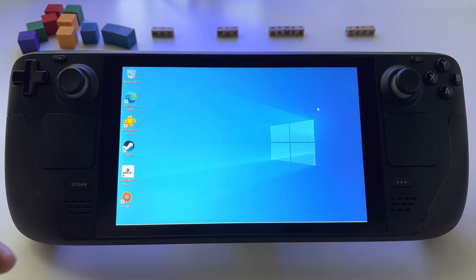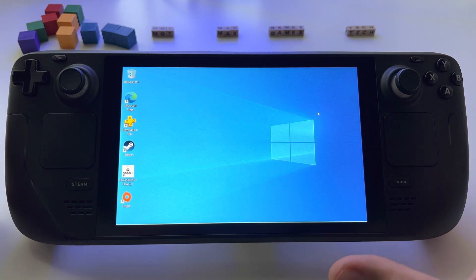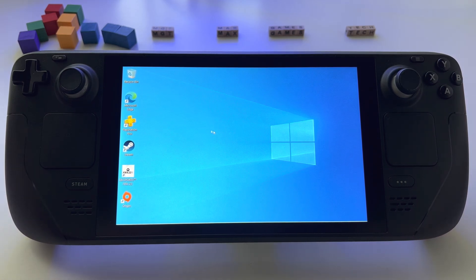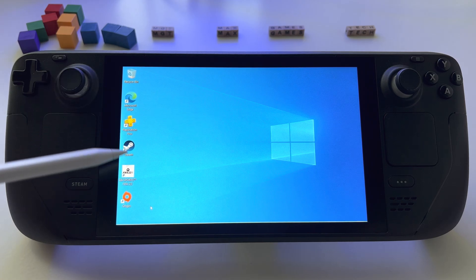Let me show you something very important here on Steam Deck and Windows. I have Windows 10 and let me show you how to increase the VRAM, the video RAM, from 1GB to 4GB. This is allowing me to play FIFA 23 with 60 frames and maximum graphics.